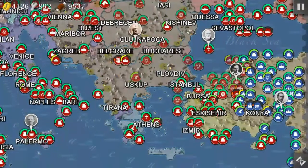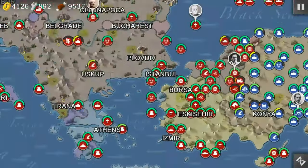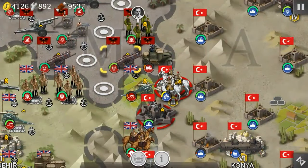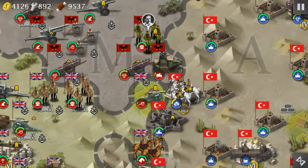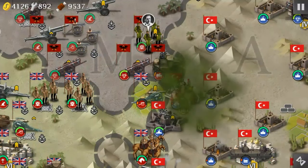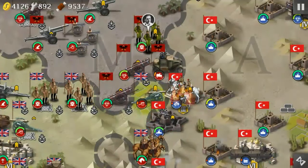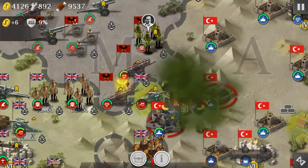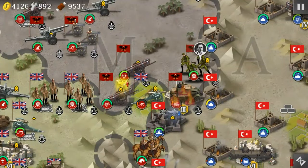I want you to take a look at the units that I have down here in Turkey. You see how this rocket artillery has a radiation symbol next to it? Freaking Chemical Warfare has been added to the game. Just like real World War 1, there is Chemical Warfare in this mod. And it does a hell of a lot of damage. It even does an animation for the smoke, which I love.